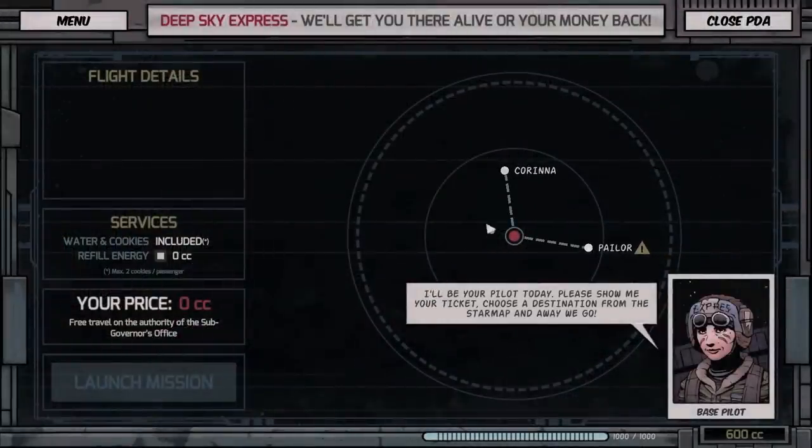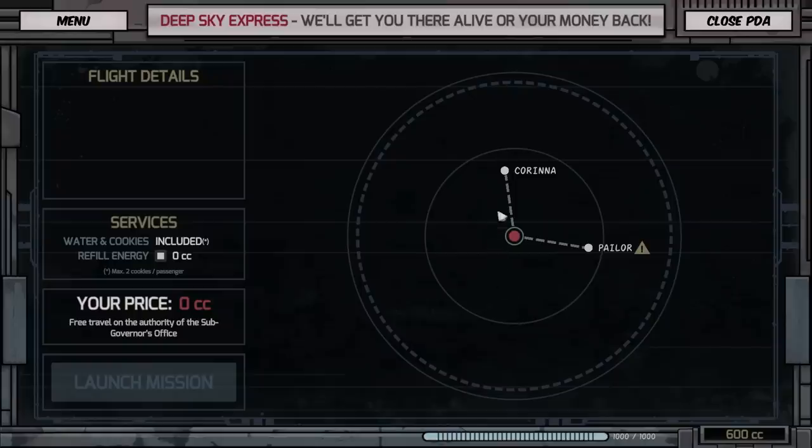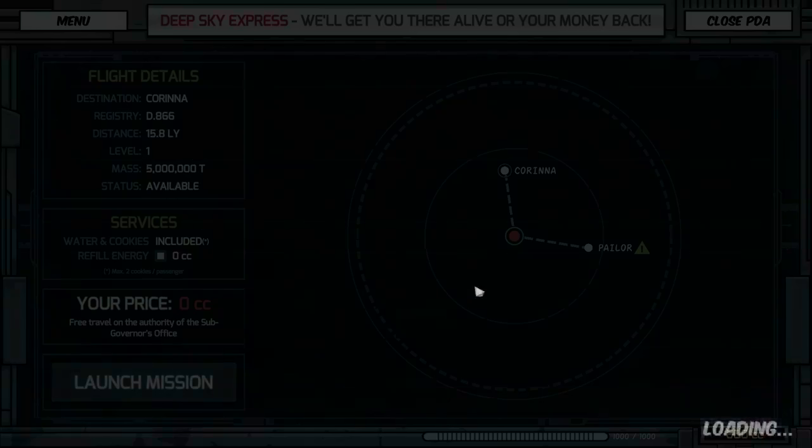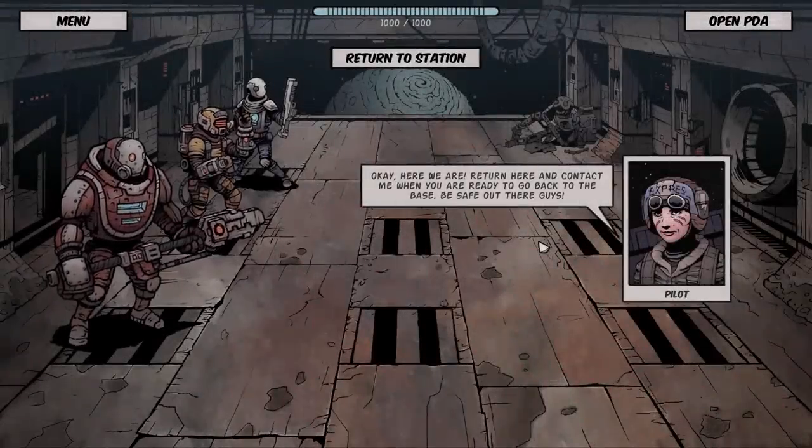Let's take off from the ship. We've got Corinna and Paylor. I wanted to do the easier one first — that's level one, that's level two. Let's go ahead and fly to Corinna. I pride myself on being the substandard mercenary services you can count on out here in the open, wide void of space.